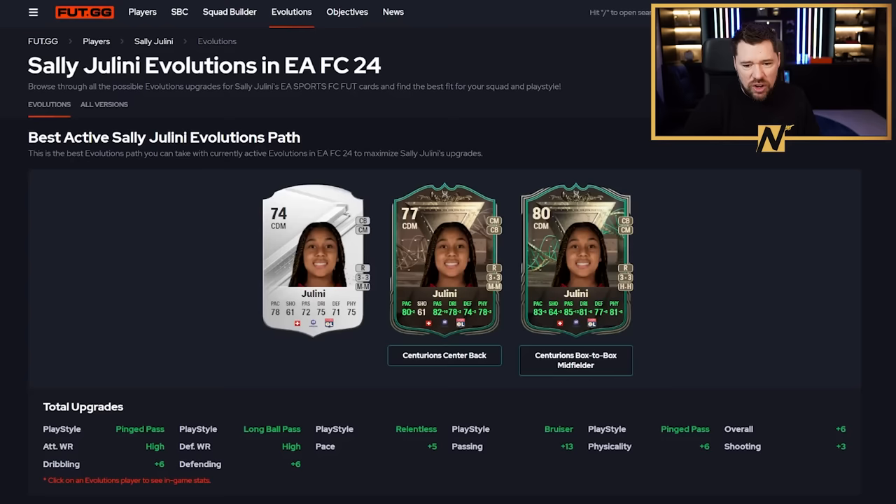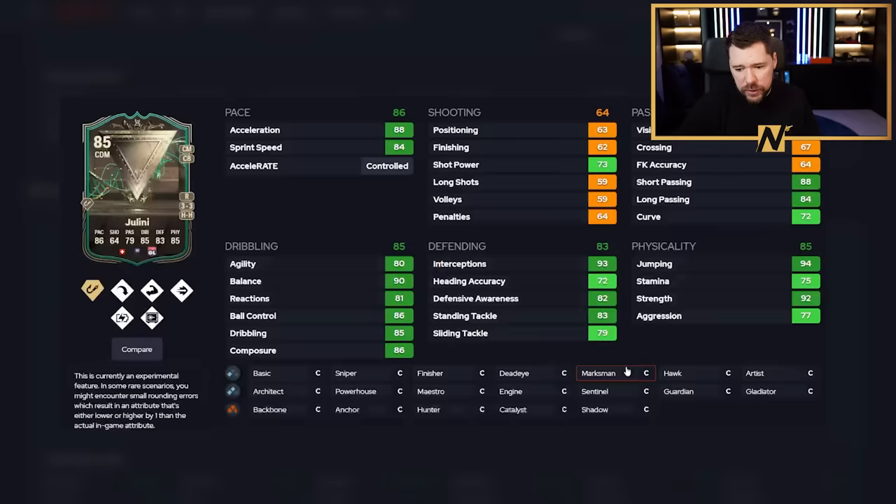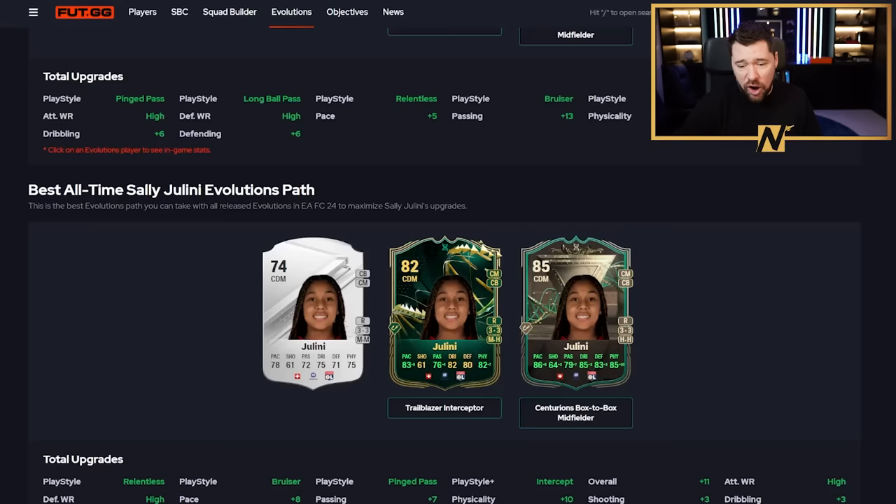And then last but not least, we've got Giulini. His best all-time path goes from a 74 up to an 85, three-star, three-star. He's got press proven and relentless play styles. With a shadow, great pace, great defending, great dribbling, very good physicals and passing. Very fun card - another Swiss card that's very good.